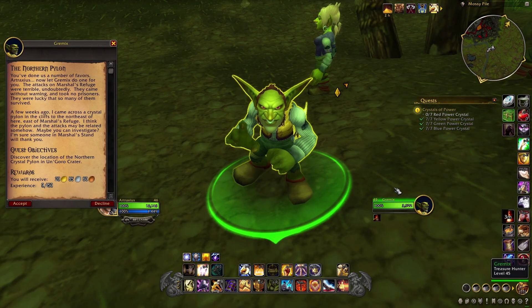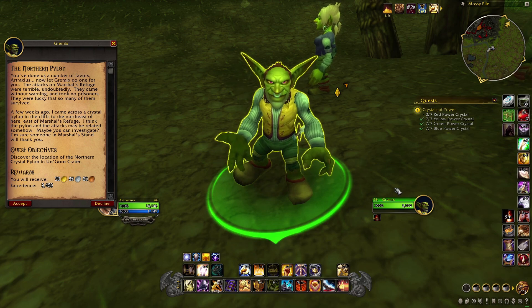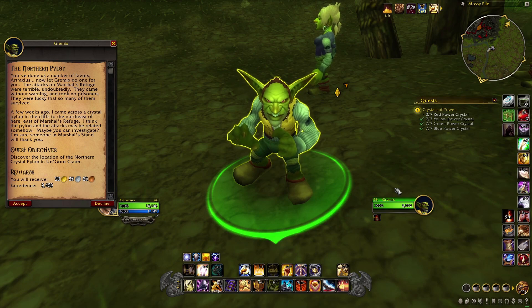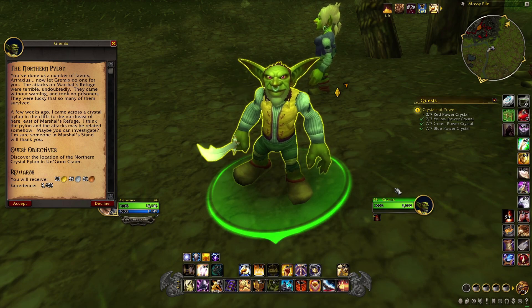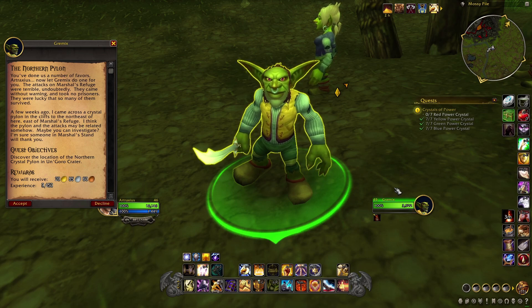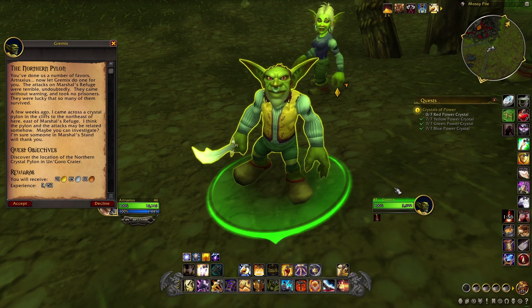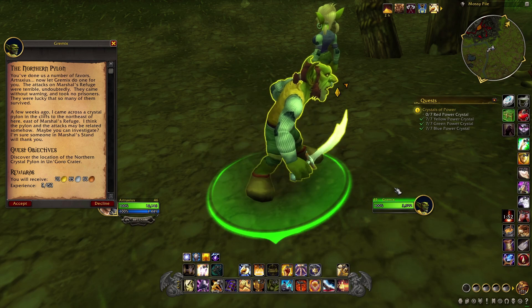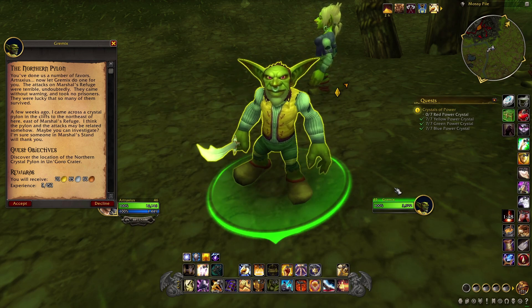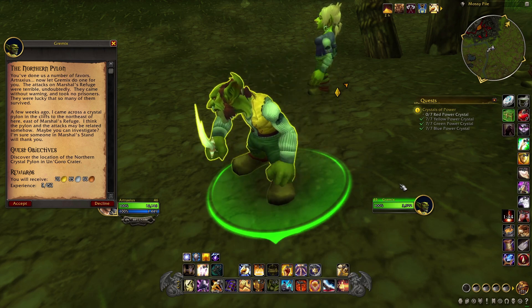What's up? The Northern Pylon. 'You've done us a number of favors, Arthraxius. Now let Gramex do one for you. The attacks at Marshall's Refuge were terrible — they came without warning and took no prisoners. They were lucky that so many survived. A few weeks ago I came across a crystal pylon in the cliffs to the northeast, east of Marshall's Refuge. I think the pylon and the attacks may be related somehow. Maybe you can investigate.'